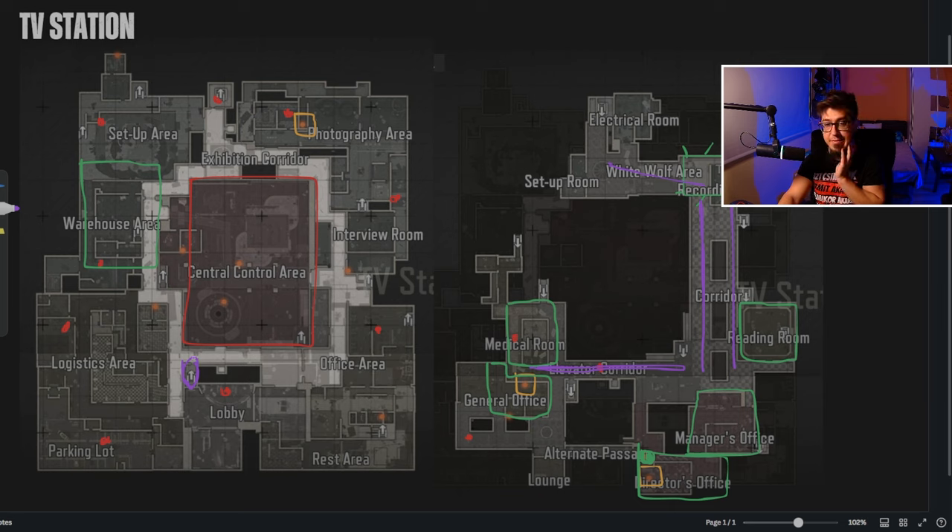On the second floor, if you arrive here it's pretty tough — if you come from here you can have enemies coming from the right. You can smoke the right-hand side and run outside, but even if you run to the left you can have people in the general office already. So it's pretty tough to use these stairs. Another option, which is more safe, is the warehouse area staircase.